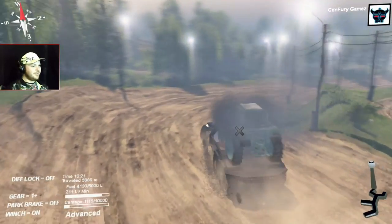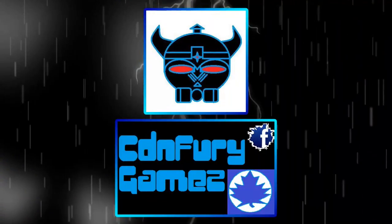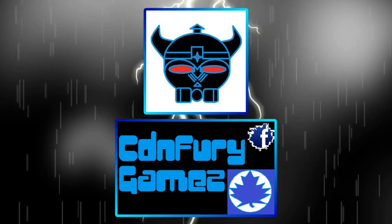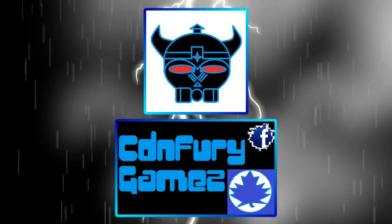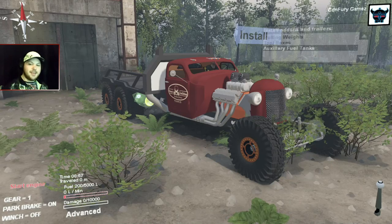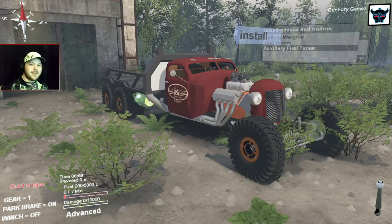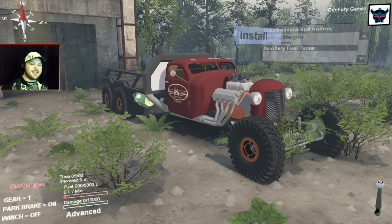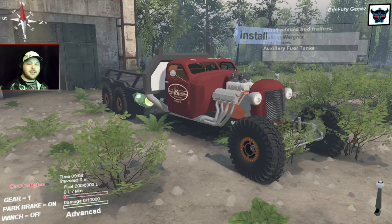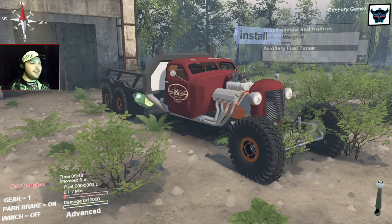What's up everyone? It's ADN for your games here. Welcome back to the channel and welcome to some more Spin Tires. Today we are testing out this freaking monstrosity of a rat rod - this is Stetson's International Harvester of Sorrow. This is a freaking awesome looking rat rod.